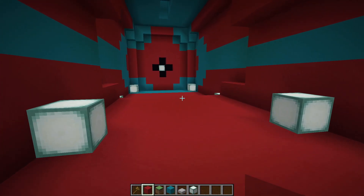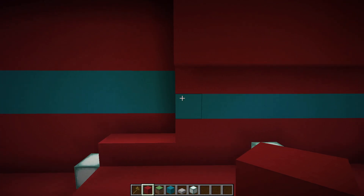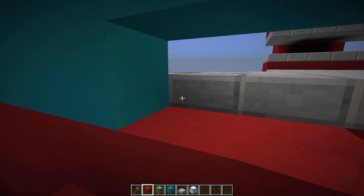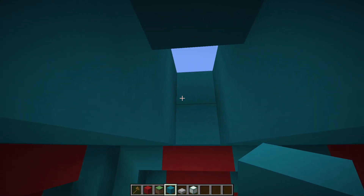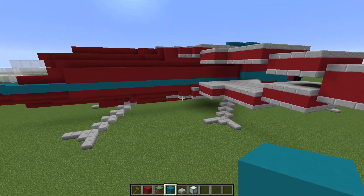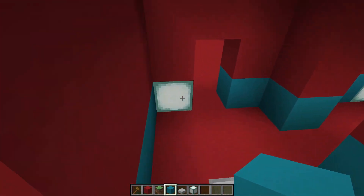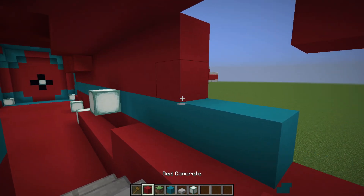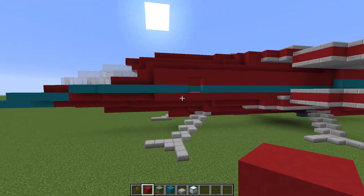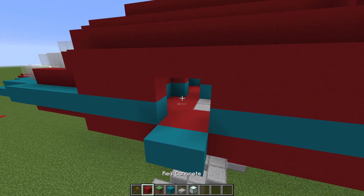Now we need to figure out where we're going to put the entrance to the ship. I want this whole back area to be engineering, and my wings are right here. We could put the entrance right on the front, right where we built — yeah, right there. It's right across from the crew quarters, right next to the bridge — kind of like a civilian aircraft, not a spaceship, but I think that's okay.